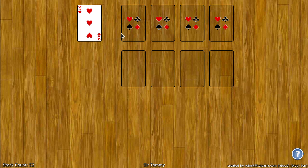The goal of Sir Tommy is to fill the four foundation spaces here with all the cards ranked from ace up to king. Suit does not matter, color doesn't matter.